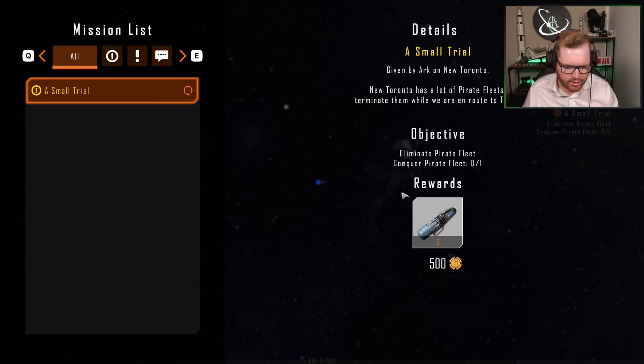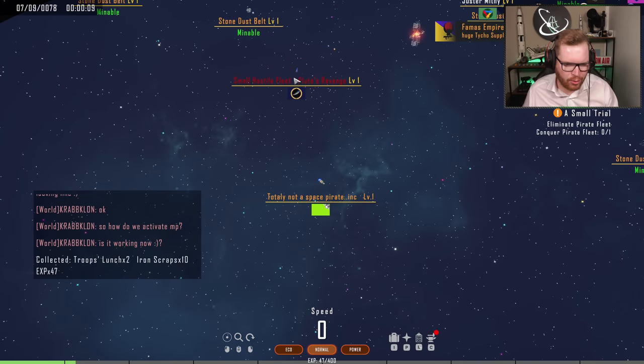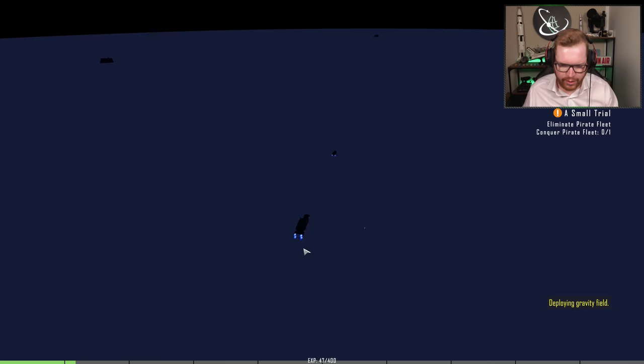We need to look at our mission. Our mission was to eliminate pirate fleets — conquer pirate fleets. So we need to fight a pirate fleet. Hold on, there's a small pirate fleet right there. More power, there we go. We're going to fight the pirates.